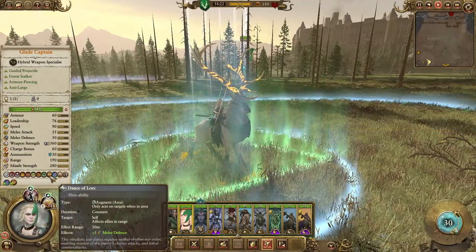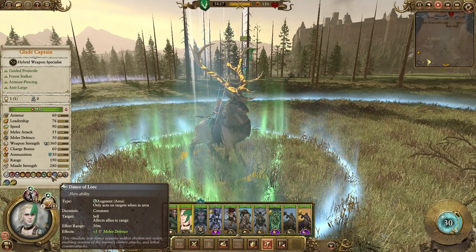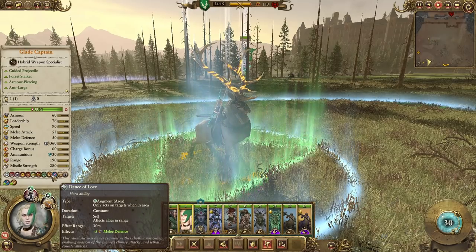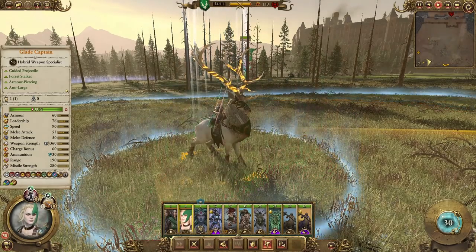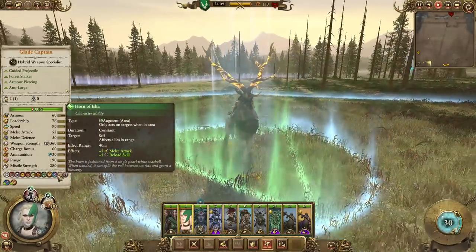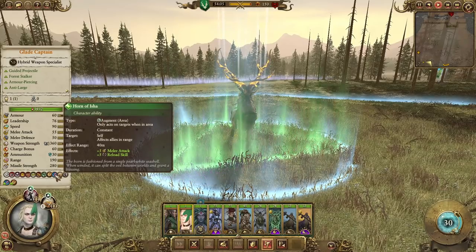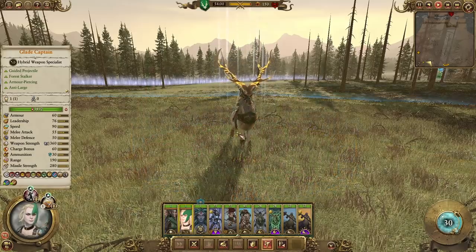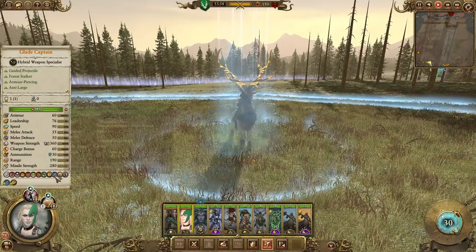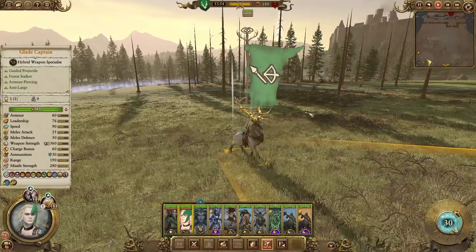She does have the Dance of Loic, so if you're going for a blob build — and Wood Elves can really do a blob now using their Great Stag Knights and the Zotes — they can stack buffs with melee defense. She also has the Horn of Esha, giving melee attack and reload speed. Having this character near your blobs or infantry pockets gives plus five, plus five with the appropriate items. There's the Glade Captain on her stag, and now on to the units.